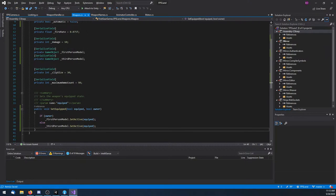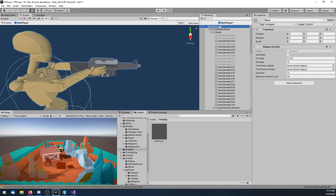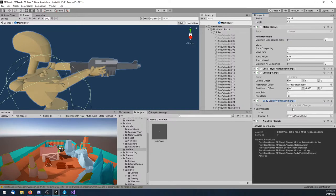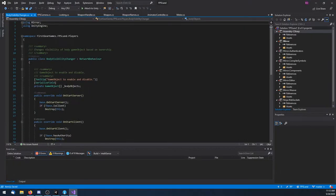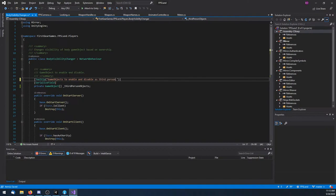So: if owner, set firstPersonModel active equals 'equipped'; else set thirdPersonModel active equals 'equipped'. Basically, if I'm a spectator (not the owner), it's going to set the third-person pistol active or inactive, because I shouldn't be seeing their first-person arms. Which also reminds me — I need to go to another script on my player and rename something to 'ThirdPersonObjects'. By the way — Mirror does have a pong example, so there you go.